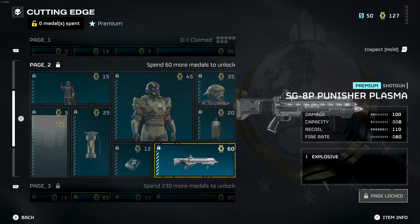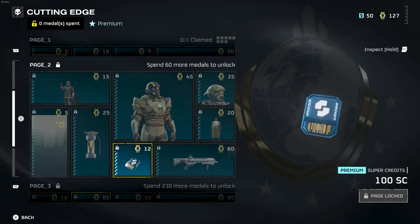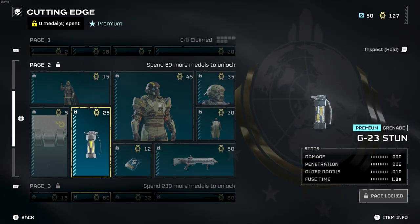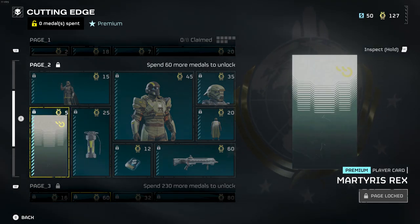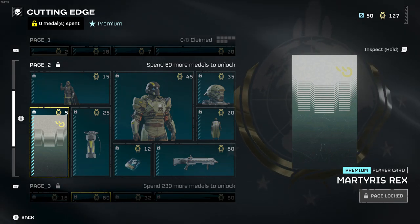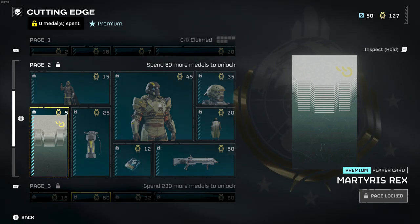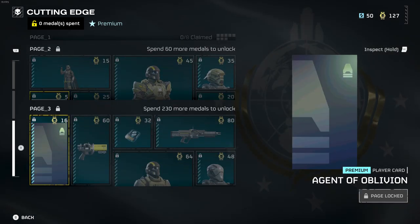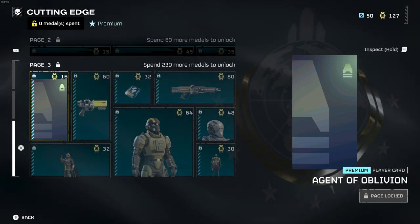Also on the second page is the Punisher Plasma, an explosive weapon. You can get super credits here as well. There's also the premium grenade: the G-23 Stun. And then we have a player card — I think it's called 'Martis Rex,' though I'm not sure on the pronunciation — which looks really nice.